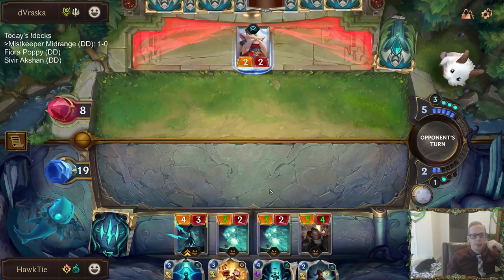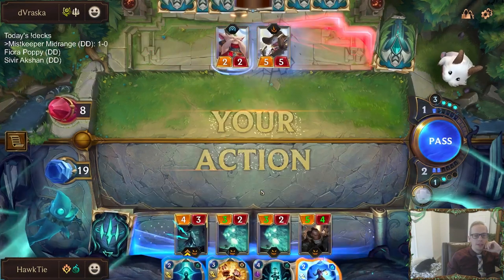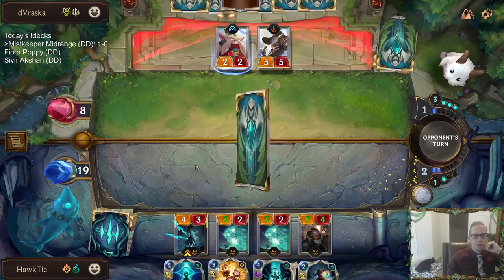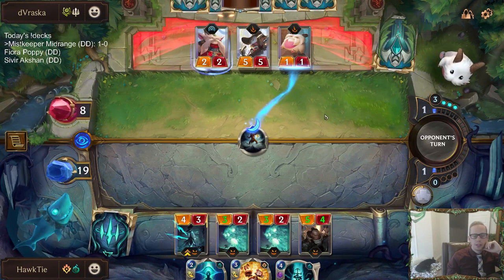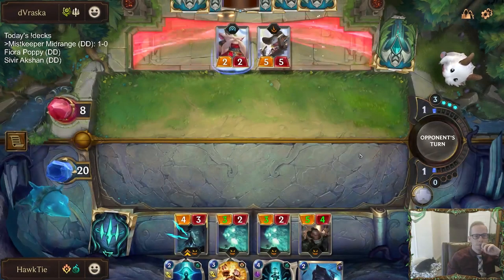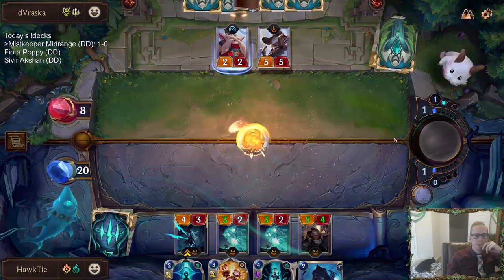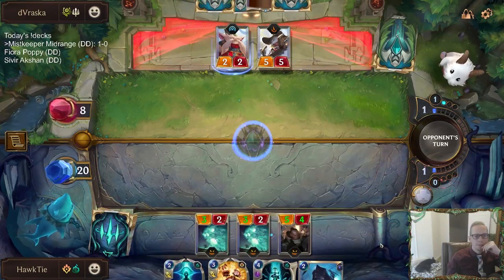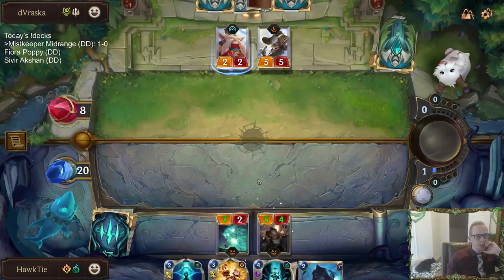Get Excited. I can Glimpse Beyond one of these Mist Wraiths and then level up Callista, but it doesn't seem too necessary. That card could have been a waste. Really wish I had Glimpse Beyond. Alright, that was a big waste. Two mana.